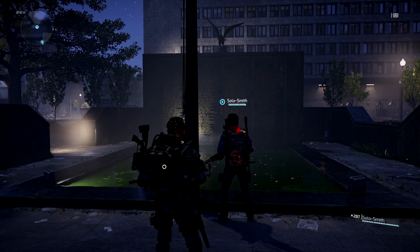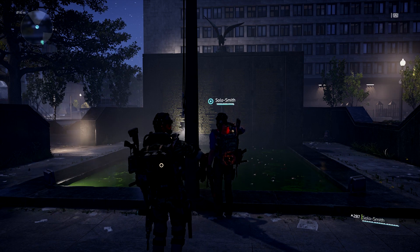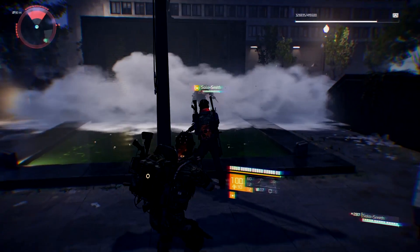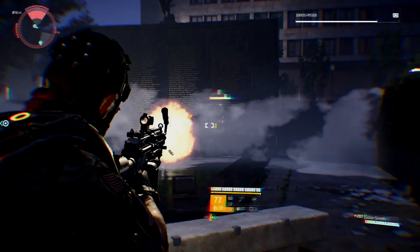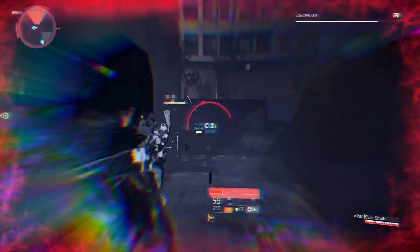He'll pop up right in front of you. Don't think that you can use your gadgets though — he disables those. I tried to put mine down. So get to cover, don't be like me, just get to cover. Kill the guy and you get the Wraith mask.